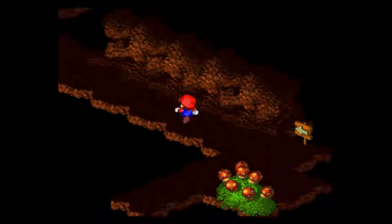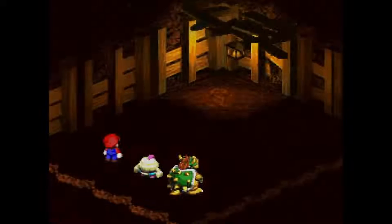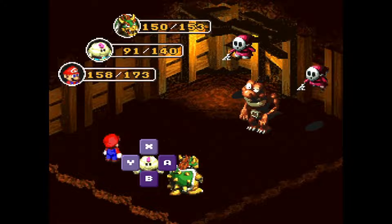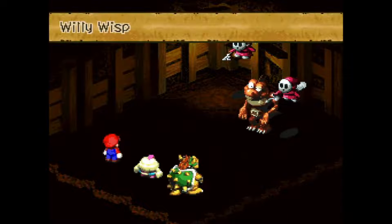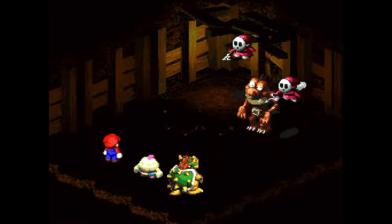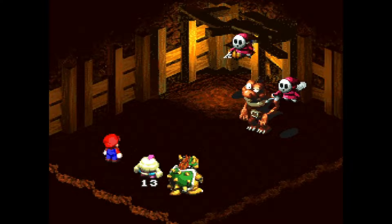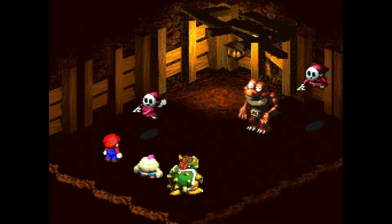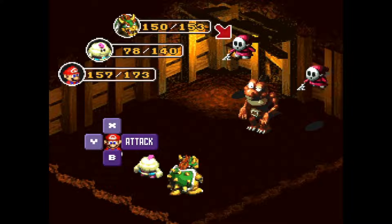Go ahead and head down this direction. There's still lots of enemies to fight. There's a Chow right there. One more Thunderbolt isn't going to kill anything, but at least it helps with some damage. Even though these Shy Aways appear to be pretty resistant to thunder — not total immunity like the Octovaders, but still.